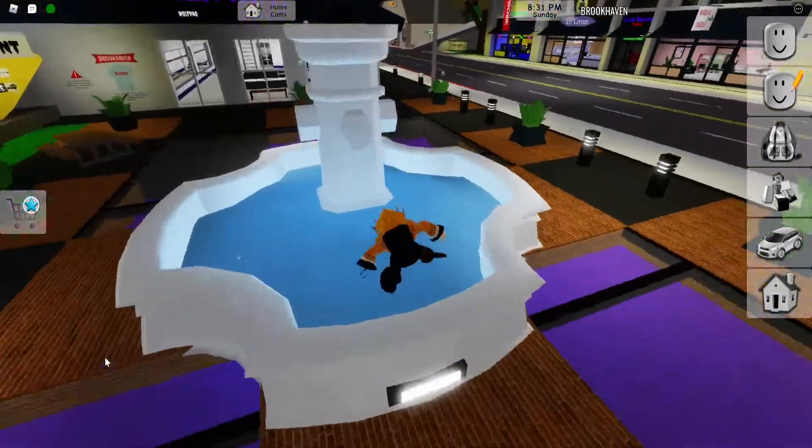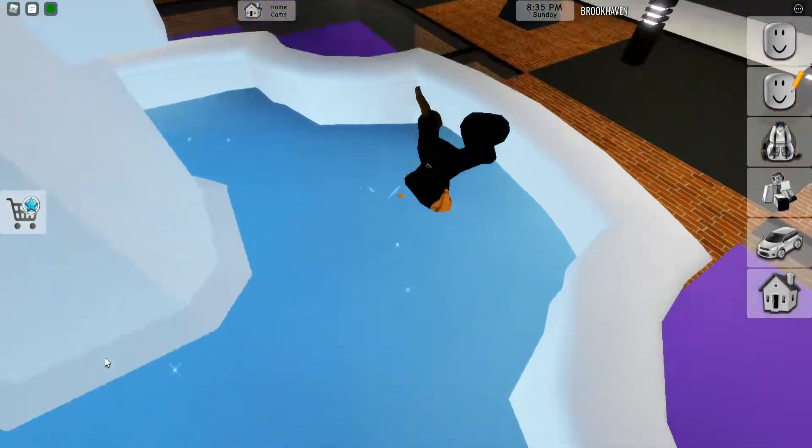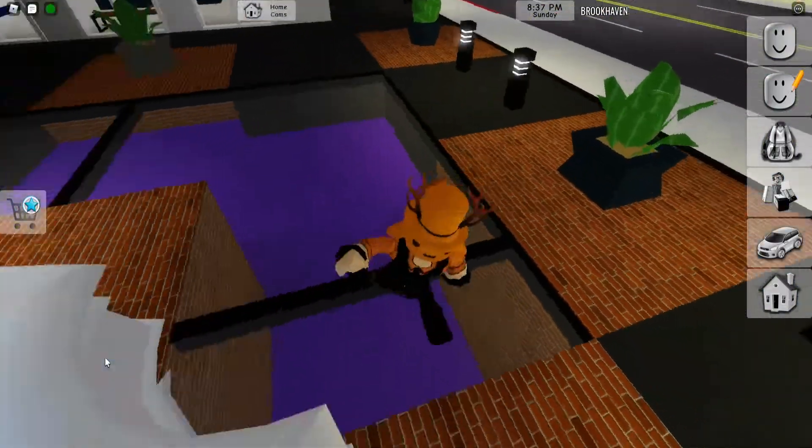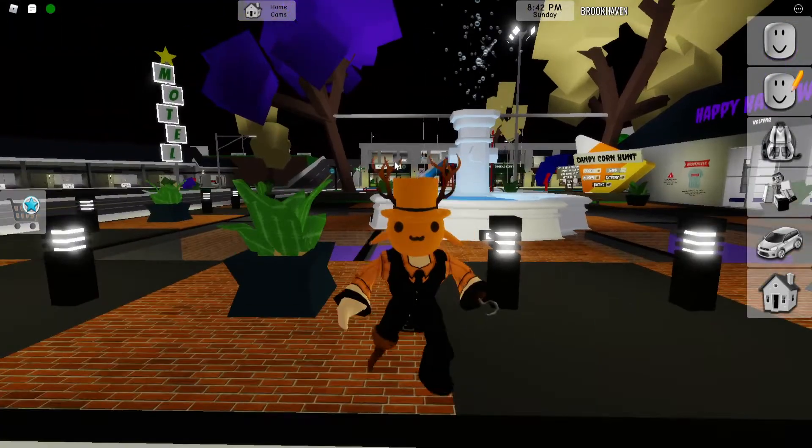So you see this fountain right here — you can swim inside the fountain, but if you go up you can't swim in the sky. So I'm gonna show you how you can actually swim inside the sky.